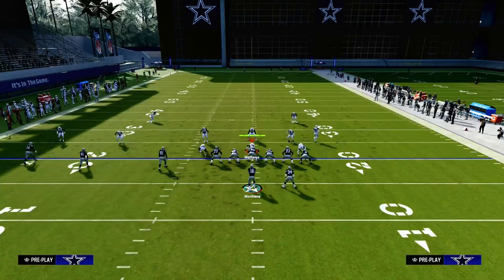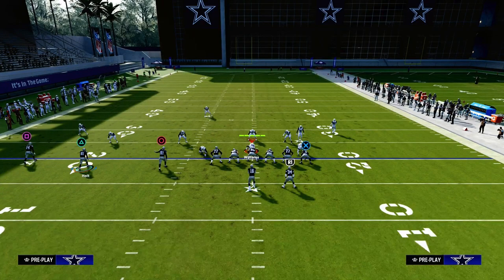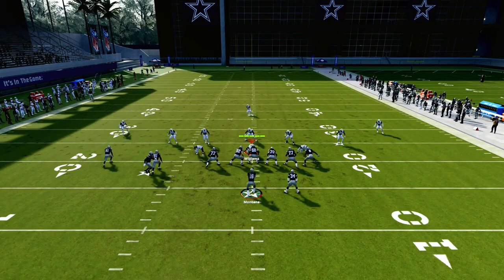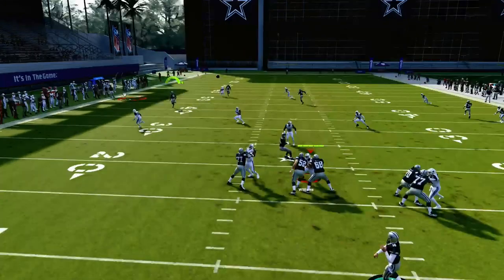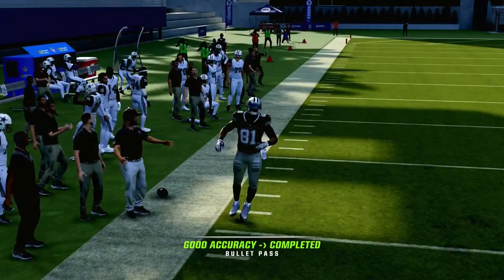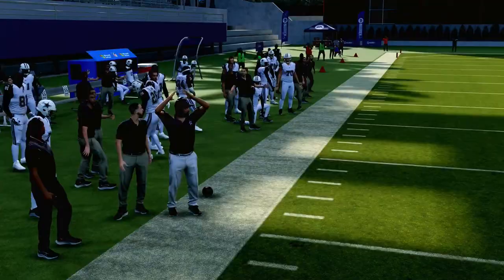As far as cover three goes, it's actually going to be very similar to how we attack cover two. And in cover four, this corner route — I like to pass lead it down and outside, just pass lead down and outside — is super effective at attacking zone coverage.